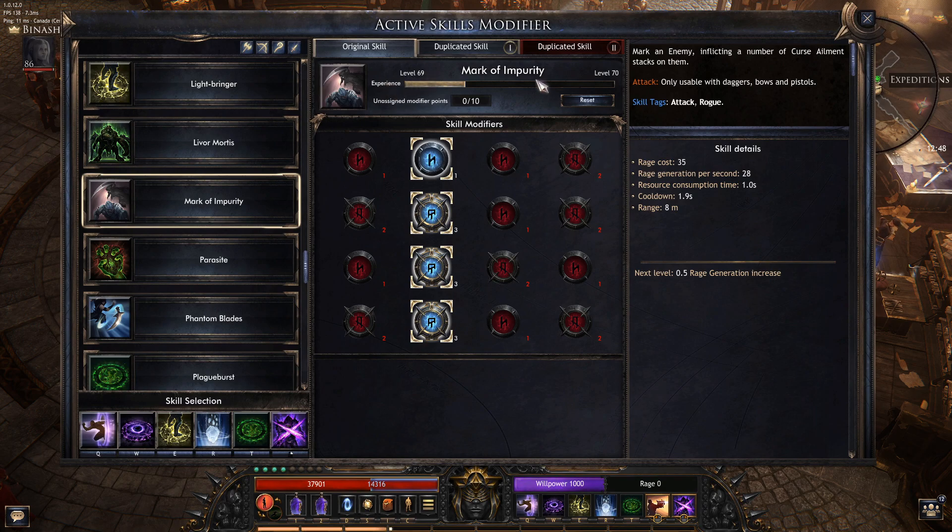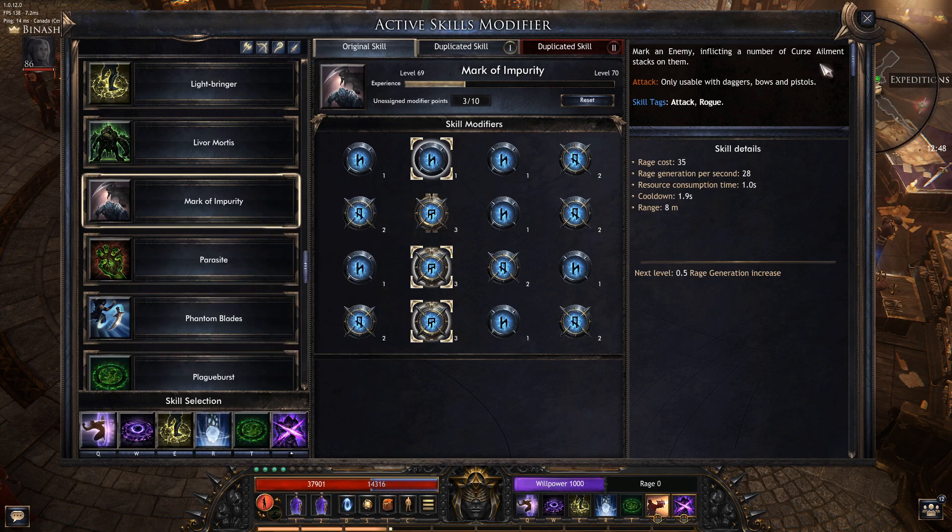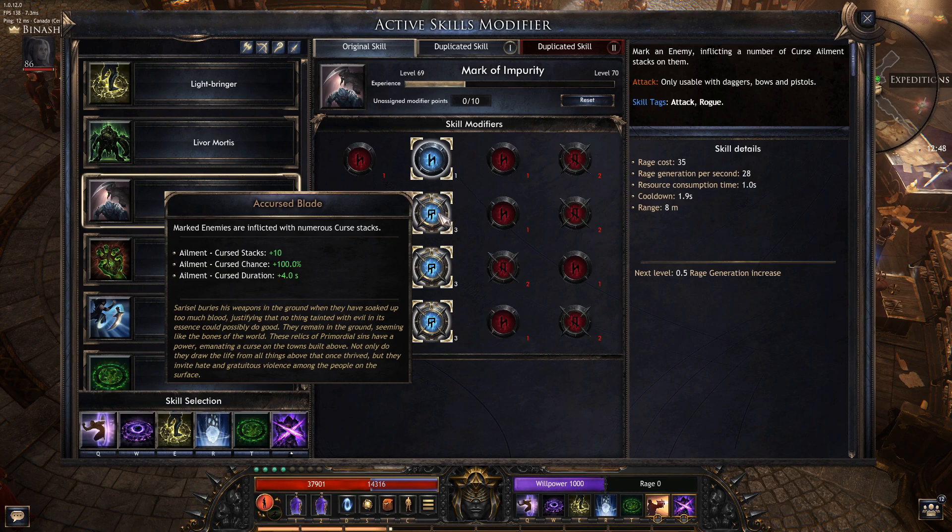First thing to know: Mark of Impurity marks an enemy inflicting a number of Curse element stacks on them — this is actually not true by default. If you do not take this modifier, it will not inflict Curse element stacks. So if you want to inflict Curse, you need to take this node.